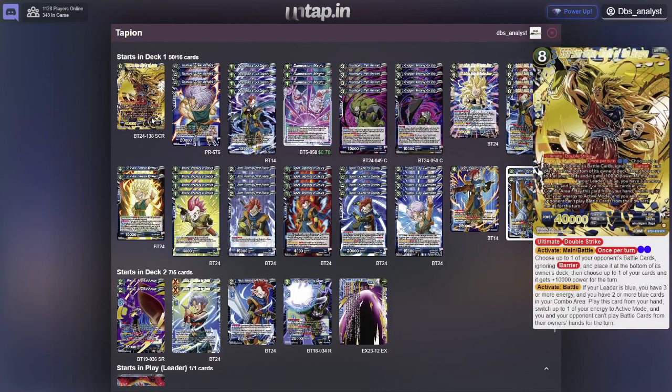Let's go into the decklist. The SCR of choice is the really nice art called the SS3 Sengoku Wrath of the Dragon — much like the Bruce Lee movies. What this card does is: if you have two or more blue cards in your combo area, three or more energy, and your leader is blue — three stipulations — you can play this card from your hand for free and then switch one of your energy to active mode. This allows blue to untap energy on your opponent's turn as well as your own turn. You can use this card to extend your turn, getting an extra energy. Very much a staple for blue leaders in general.